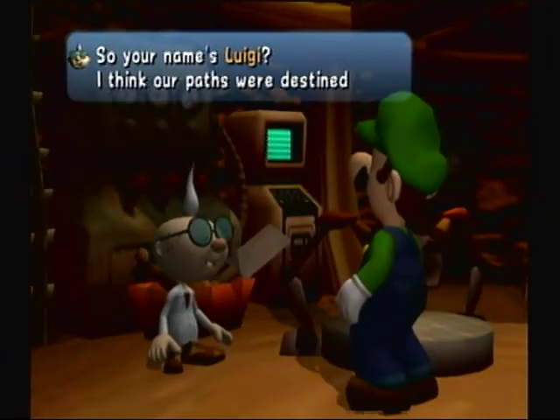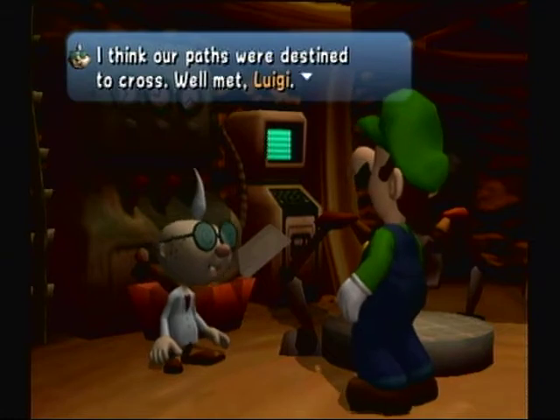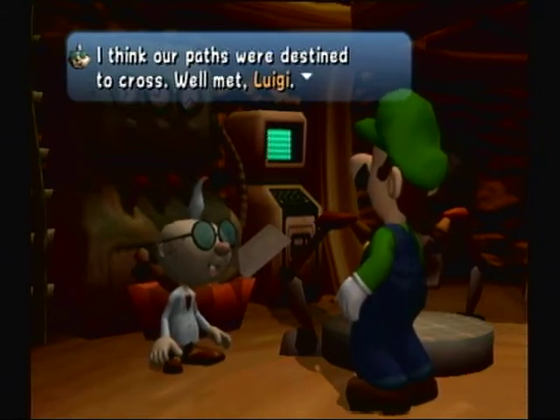This is 'pish-tosh' — I don't really get that word, but it's fun to say. So, your name's Luigi? I think our parents were destined to cross. Well met, Luigi. What makes you think that we are destined to meet? Oh my god. What did you ask? Why are these cozy codes ready to go study?